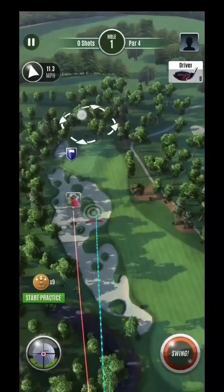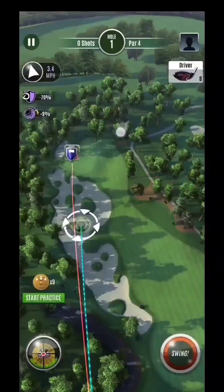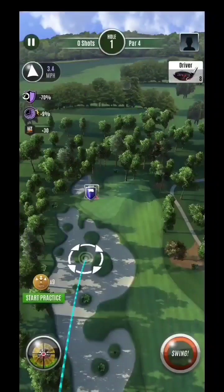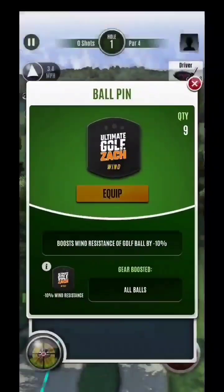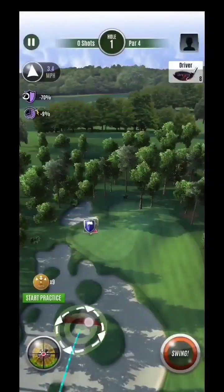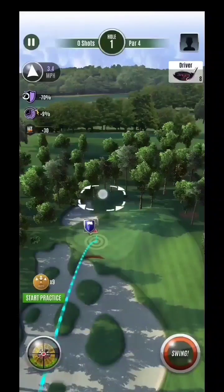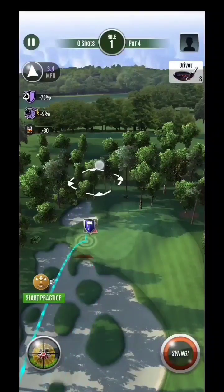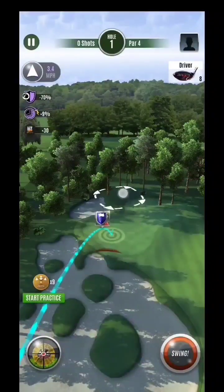Here you'll see we're starting off in this bunker. Let me put on a ball — say a veteran trophy ball. You can see that extends it up to here. Watch what happens when I apply these pins: it puts it up here at the fringe, so we're all the way up at the fringe. You can only equip one pin until you unlock more. Look at the difference — put on and take off, and you can just see it. You can use both pins as well: one reduces wind by another 10%, taking 3.4 down to below 3. You can see you'll get through this setup much more easily using the pins.